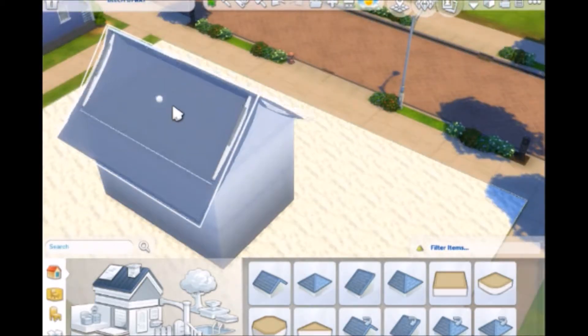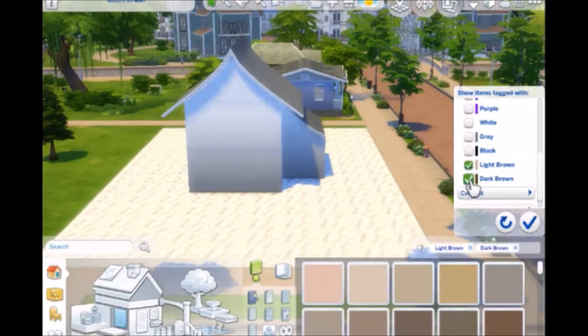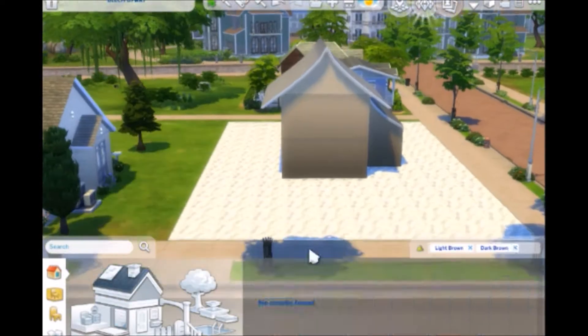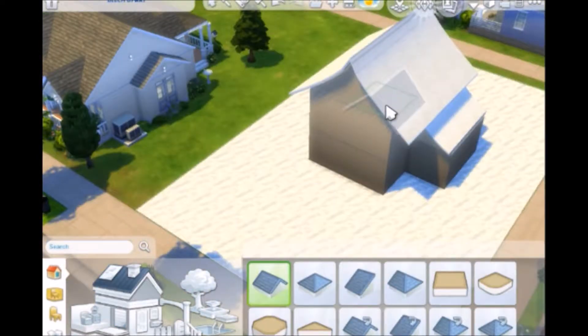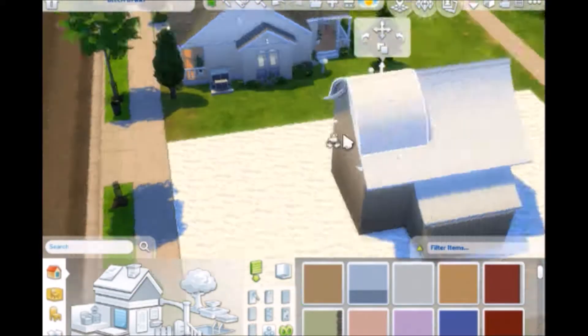For this build, the only custom content is that terrain paint, which is snow. I got it off the Sims 4 Resource, but when I put it on the Sims 4 gallery, it did not say it was modded. If you do download this, the only thing that won't show up is the snow — everything else will.